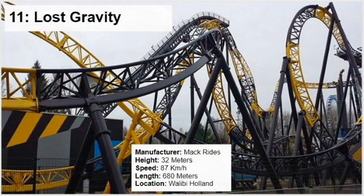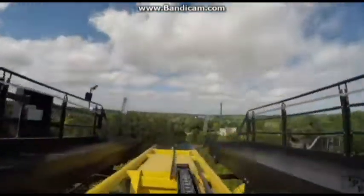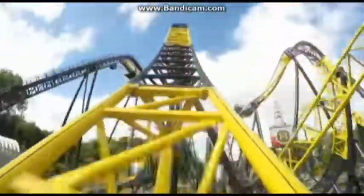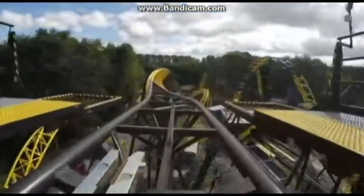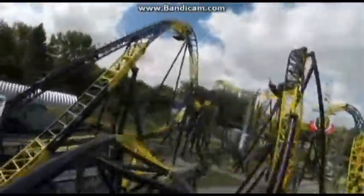At number 11 we have Lost Gravity. I keep placing this at number 11 on every top coasters list — I think I've always put it too low and I think I've now found the right spot for it. The first half is crazy: the drop goes 180 degrees and turns around under itself, the first airtime hill delivers some of the strongest ejector airtime I've ever experienced, the twisted top hat is really fun, and it has airtime on every airtime hill and hangtime on every inversion. Lost Gravity is such a fun ride — great concept too.